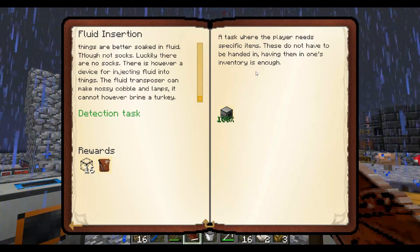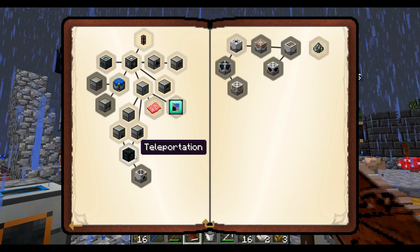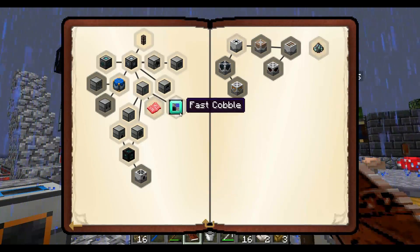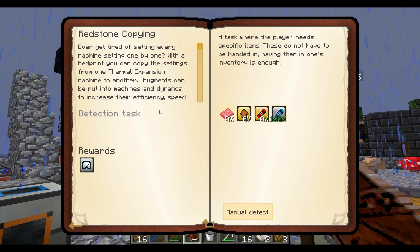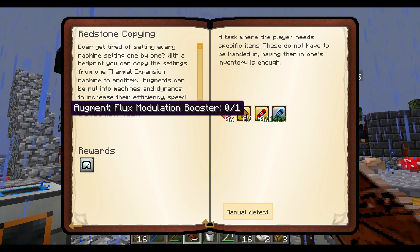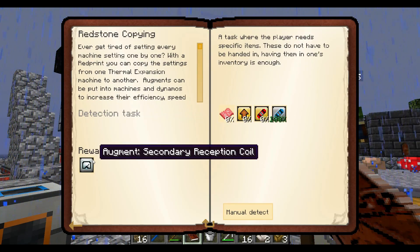I got mushroom eggs. Does that unlock any new quests for us? It does — teleportation, fast cobble which we'll definitely want to do at some point, and redstone copying, although we've done most of that quest. We'll do that later.